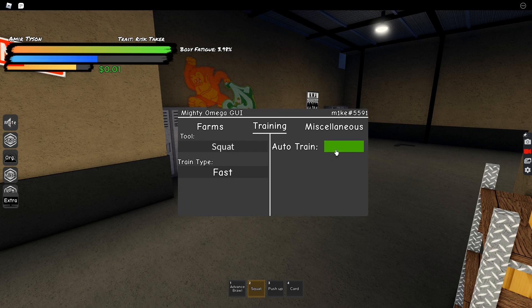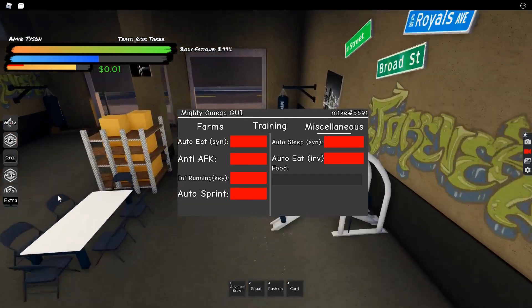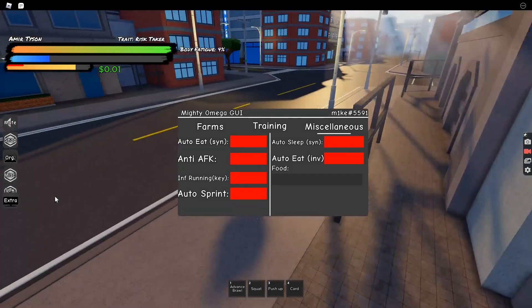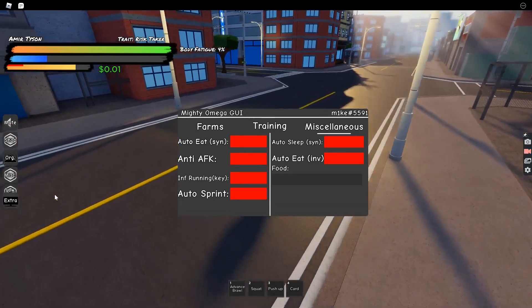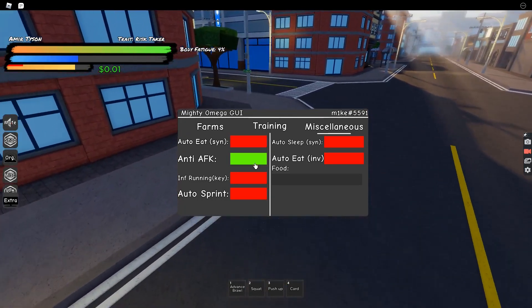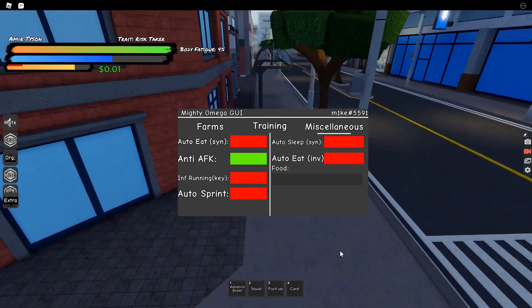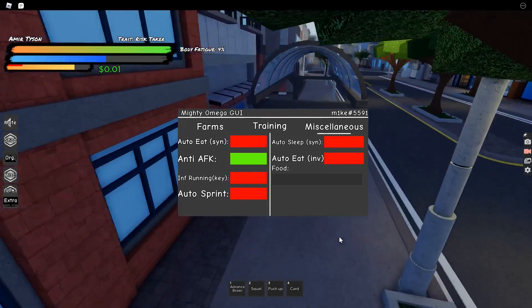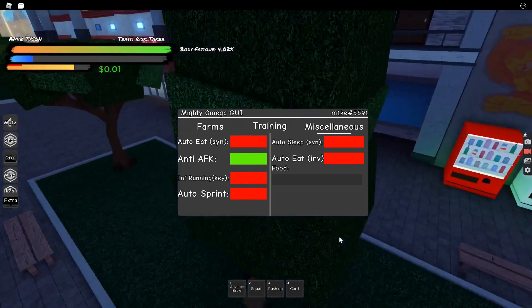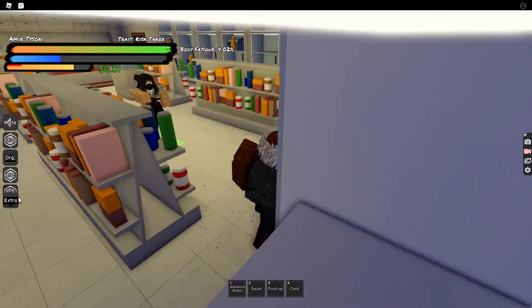The third tab is Miscellaneous, which is very interesting. First up is Anti AFK - very straightforward, you just can't get kicked for AFK with this enabled.